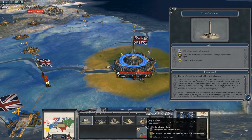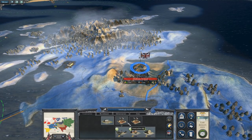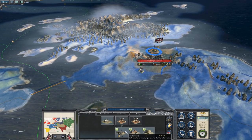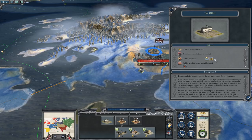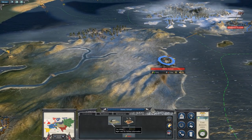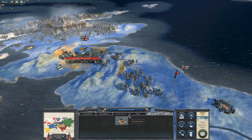We could build Nelson's Column — negative 10% upkeep cost for all naval units. I don't really want that. You could build a couple things — I could just build a theater on you. I need to build an iron mine there anyway. Allow fensibles — I'm sure you allow fensibles only. Yeah, fensibles are just militia. We'll go with the cantonment.